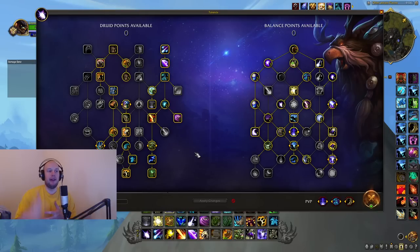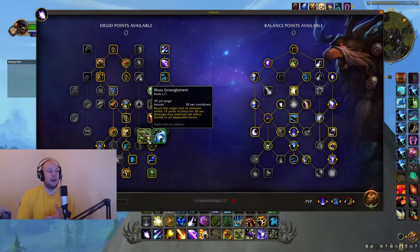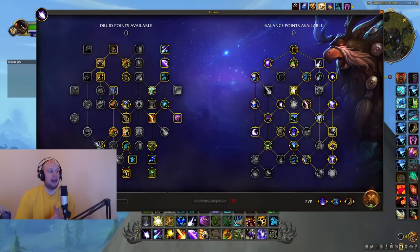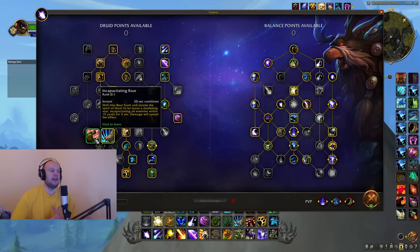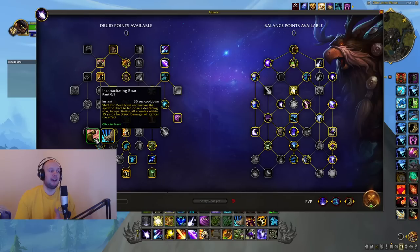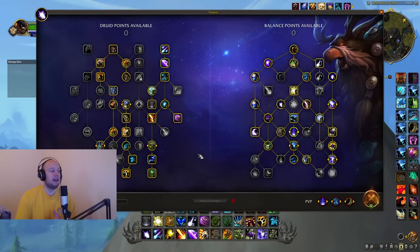I'll have the talent code linked in the description below. Mass Entanglement for Solar Beam is really important utility for rooting melee attackers and demon warlock pets. I like Bash generally more than Incap Roar. It really depends on the classes you're playing with. I'm thinking Incap Roar is probably only going to be taken against Rogue Mage, to stop them from opening on the target they want from stealth — essentially an instant cast peel. But other than that, Bash probably works fine.